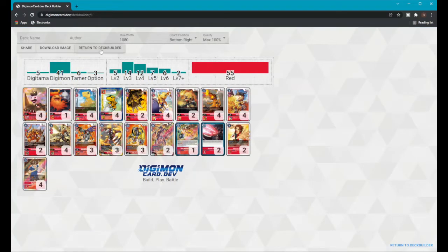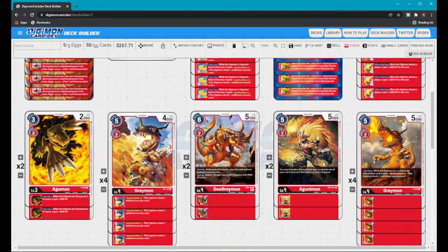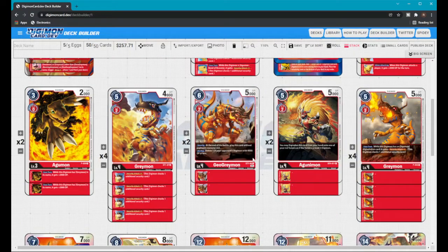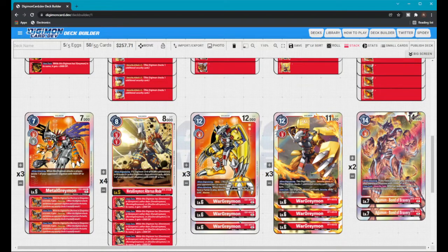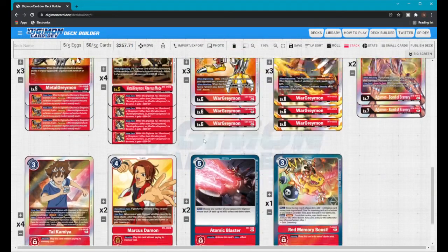That's my whole deck list — pretty fun deck to play. If you want to see me play it, I did use it against a Bellstar, though with slightly different cards. This is my updated EX1 WarBond deck. I hope you guys enjoyed it — don't forget to subscribe as I'll be updating a lot more deck lists. Let me know what you think: do you use different strategies, still use BT1 WarGreymon, or how are you feeling about the EX1? Let me know and I'll see you in the next video.